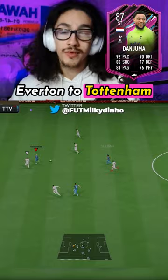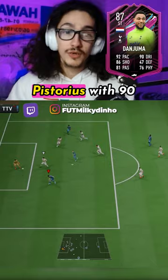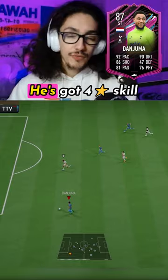Pros: he's got better pace than when he did a runner from Everton to Tottenham, with 92 pace. And just like the medical at Everton, this card is free. His shooting stats are better than Oscar Pistorius, with 90 finishing, 87 shot power, 86 attacking positioning, and he's also got the finesse shot trait.